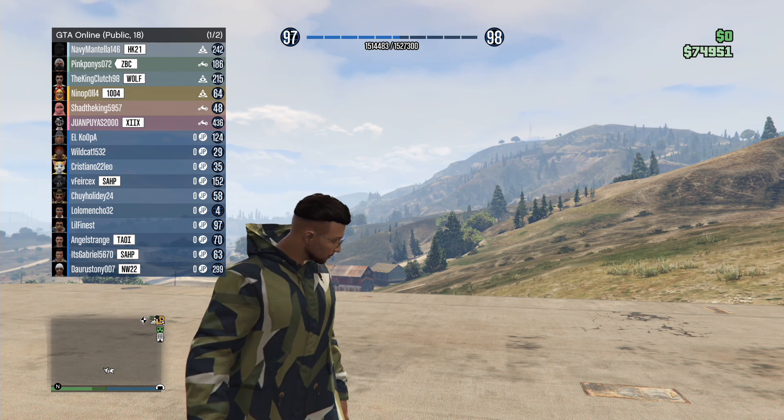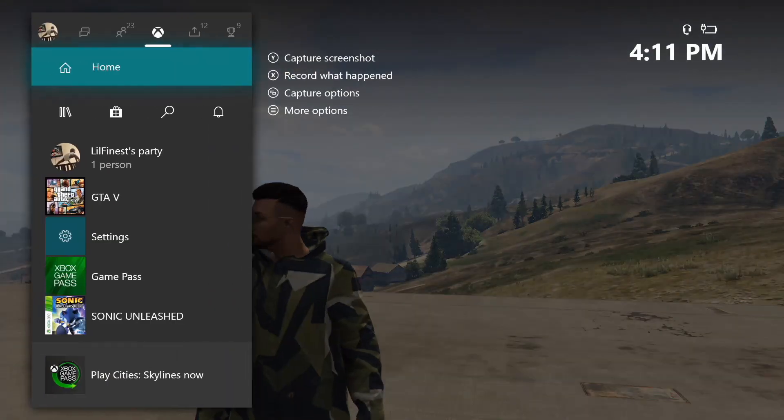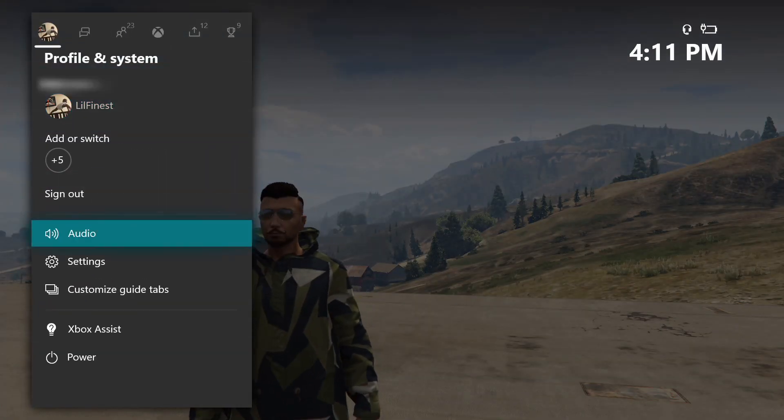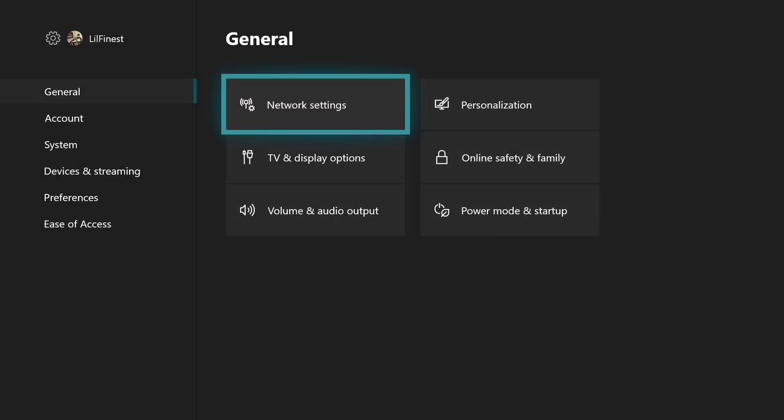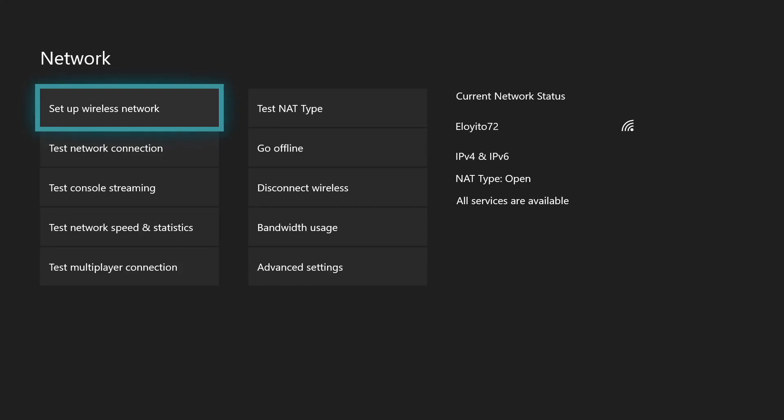It's really quick and simple guys. So the first thing you want to do is to click the Xbox button, and then we want to go to settings. Once you're in settings, you're going to want to go to network settings, then go to test NAT type.